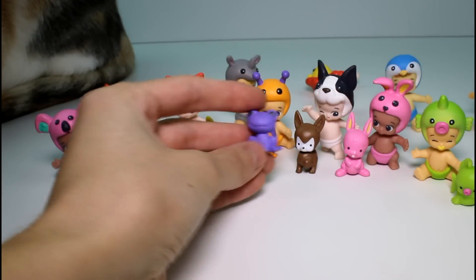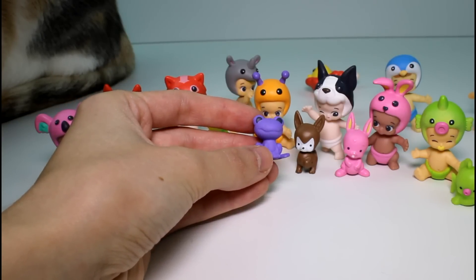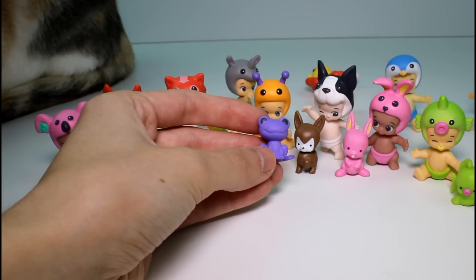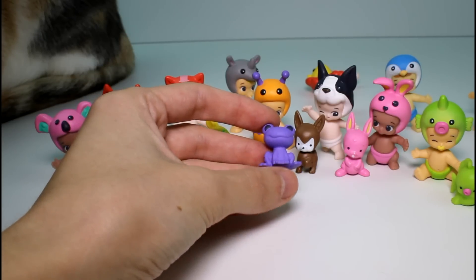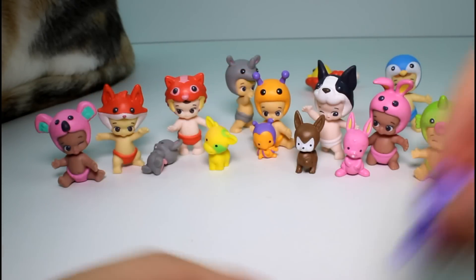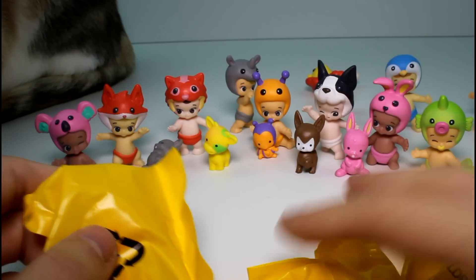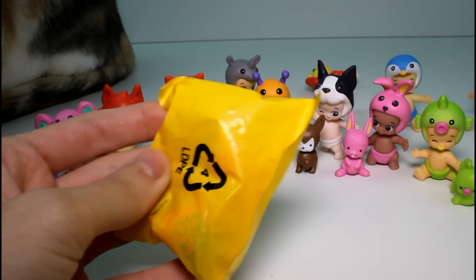And then the last visible one we have is a little froggy - so cute. I'm so excited. This little froggy is Leapy. And she's a little rare, and she's a girl. So awesome. Let's put you right here. And then we have our blinds now - ta-da. Let's open the baby first.